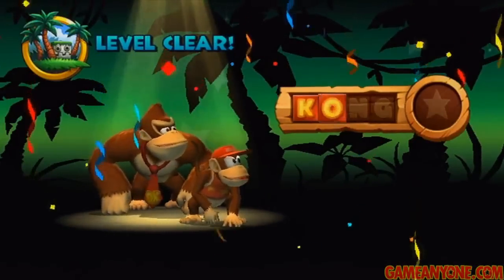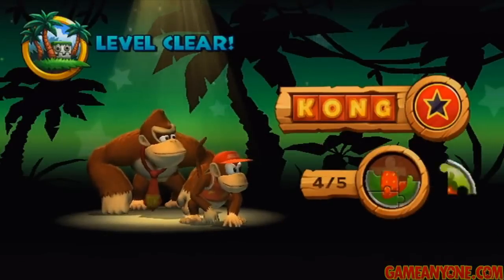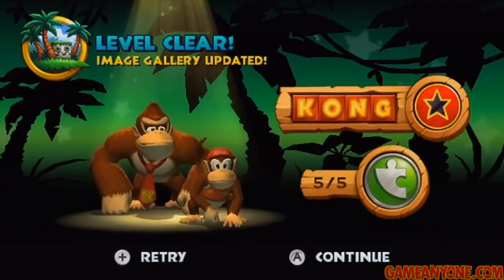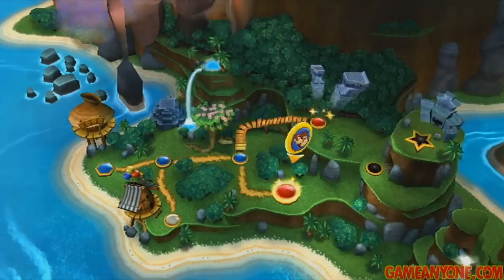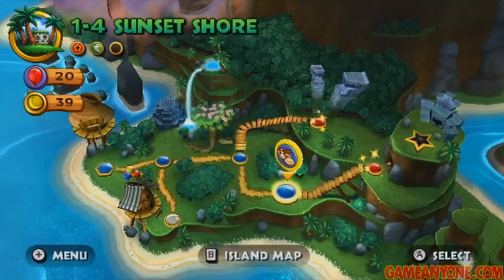1-4 is a pretty awesome level and it's definitely my favorite in the first world. It also doesn't hurt that it's pretty easy to 100%. That's going to do it for 1-4, Sunset Shore. If we go to the right that'll take us to 1-6, but we want to be going up next to do 1-5 first. So we're going to be taking on World 1-5 today, Canopy Cannons.